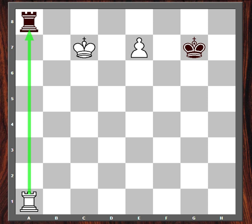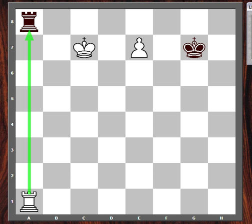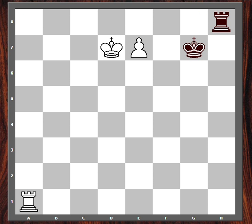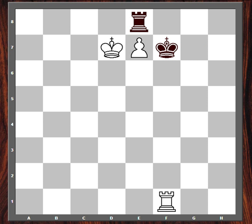And if rook takes a1, then just queen. The difference between this and the previous position where we played rook a1 is the king is not on f6. If the rook goes to h8, king d7, king f7, rook f1 check wins. If the rook goes to e8 instead, well, now we have king d7, and king f7, rook f1 check, driving the king away, winning. That is how we force the win by transposing to a winning rook and pawn ending. Thank you for watching.